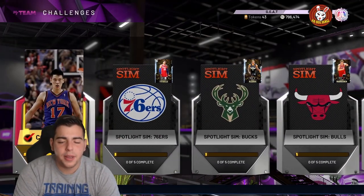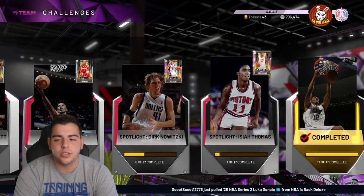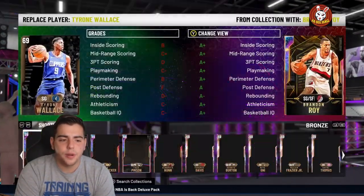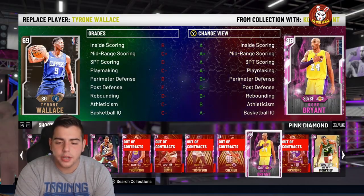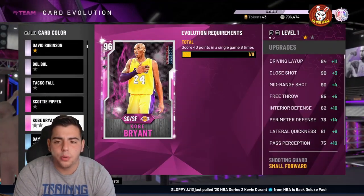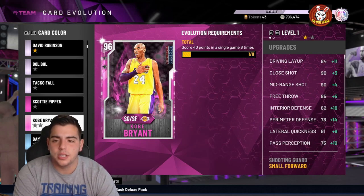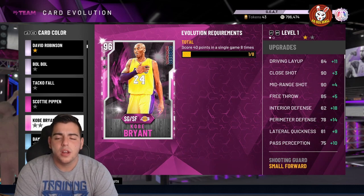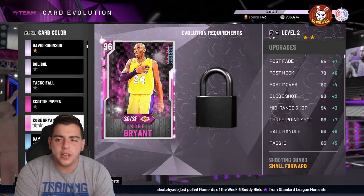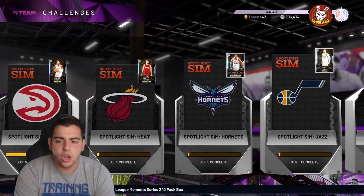For GOAT Kobe, at this stage you could honestly just get the free pink diamond Kobe and evo him out — I think he's just as good as GOAT Kobe. To evo him you need to score 40 points eight times plus another 24 times, so that's 32 times scoring 40 points or more — you can do this on rookie difficulty. It's a grind but it's completely up to you — it's a very very good card and a free Opal.